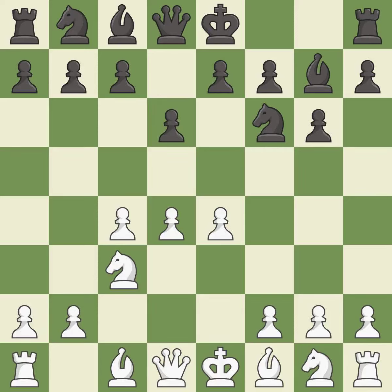d6 controls the e5 square and allows the light-squared bishop to develop. f3 supports the e4 pawn and prepares to develop the dark-squared bishop to e3 and the queen to d2, a common attacking setup versus fianchetto systems.